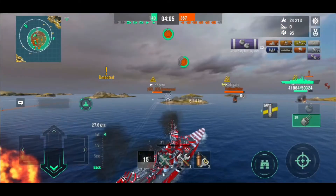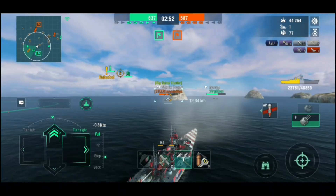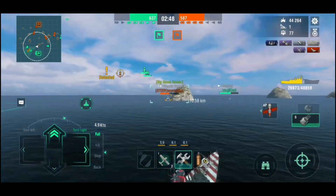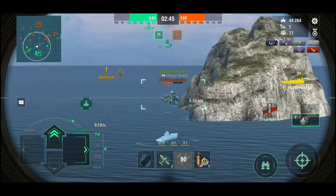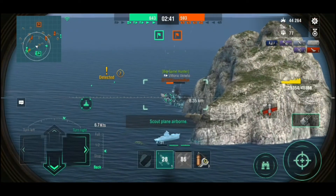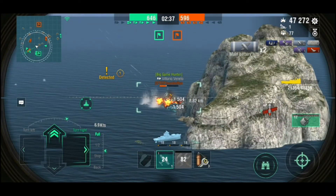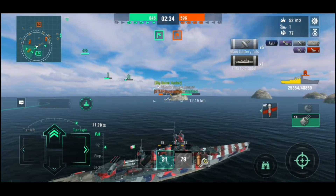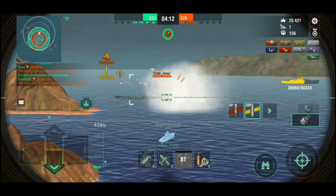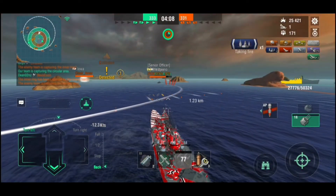You can even use the spotter to spot destroyers and delete them with your pizza shells. For ammo choice, you only use SAP against destroyers, because how often can you pen a BB with SAP anyway? So don't spam SAP like an idiot — use your AP more often because it slaps harder when the stars align. Also, with this gigantic hull you should be careful of torpedo danger, but if you can dodge the Fritz X in real life, that shouldn't be a problem.